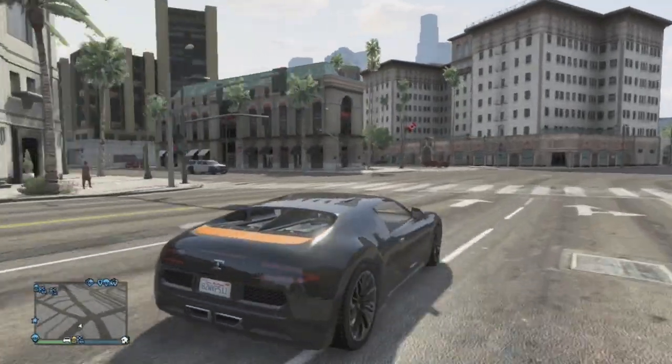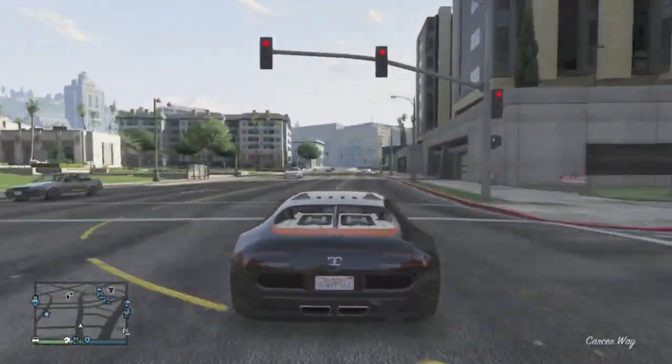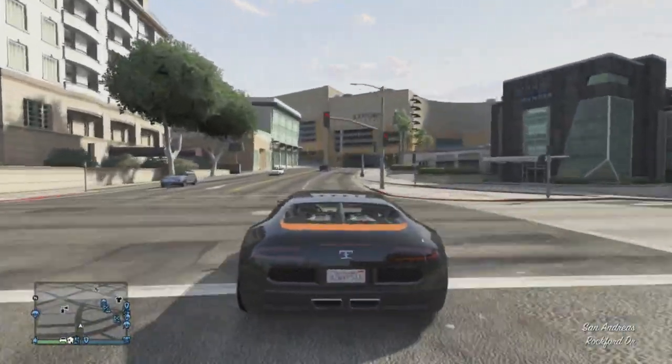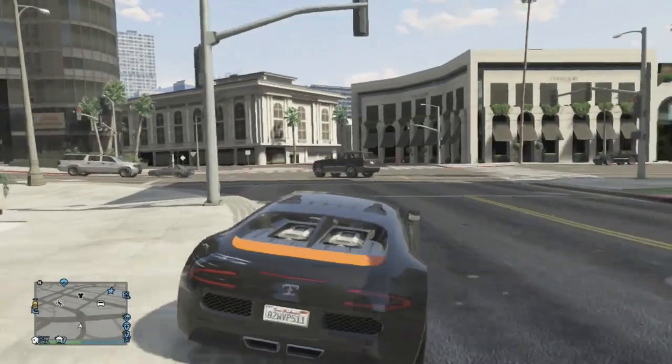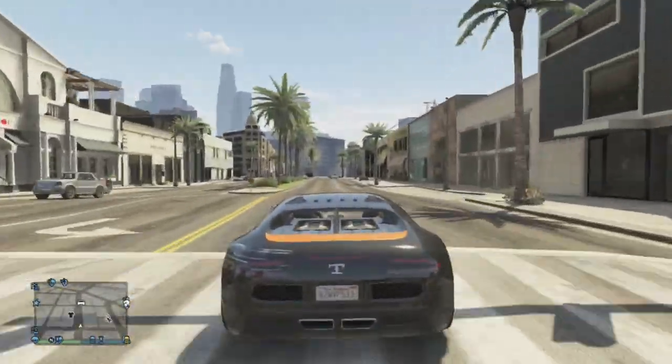What it is guys, my name is Swifters and today I'm going to be showing you the spawn location of the Tuffade Adder, better known as the Bugatti Veyron in GTA 5 Online. Before this video does get underway, I would appreciate it if you'd left a like and be sure to subscribe to my channel for future Grand Theft Auto 5 content.